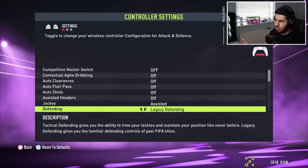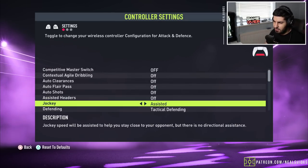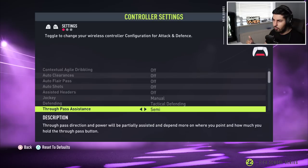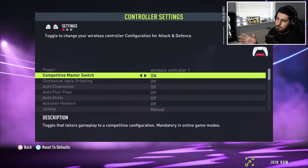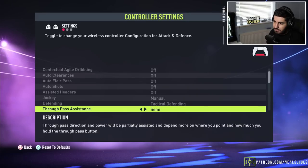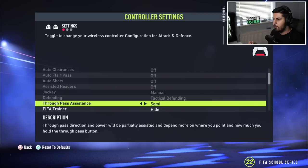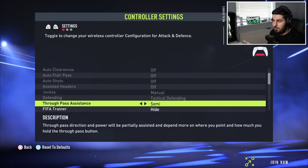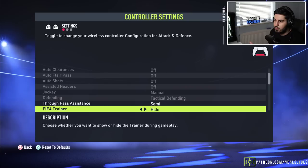Tactical defending versus legacy defending basically only works in kick-off now — I believe even online it's all tactical defending. On most competitive game modes like FUT Champions and rivals, this master switch will be on by default. Through pass assistance — I'd leave it on semi. On rivals or FUT Champs it changes to semi anyway, so it doesn't matter what you put it on, just leave it on semi.